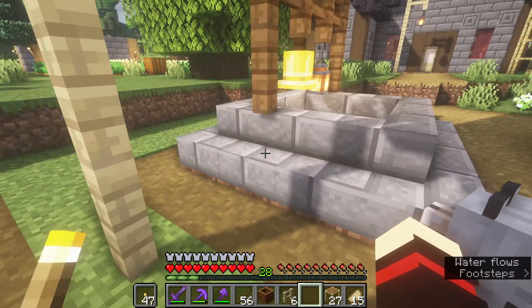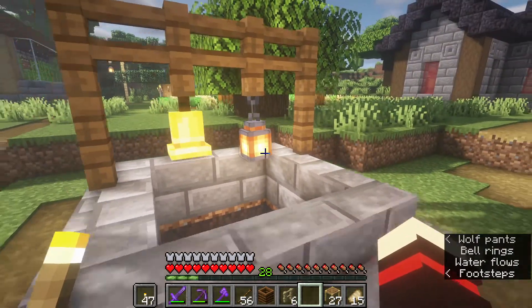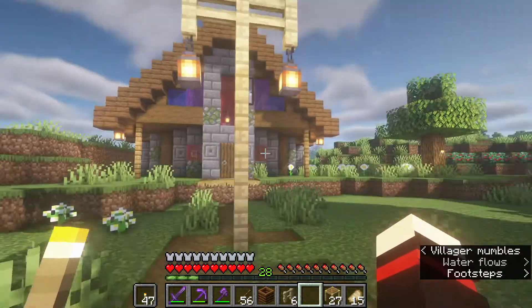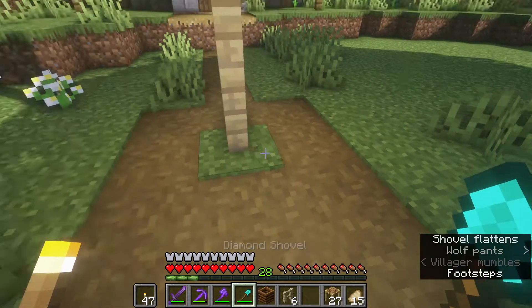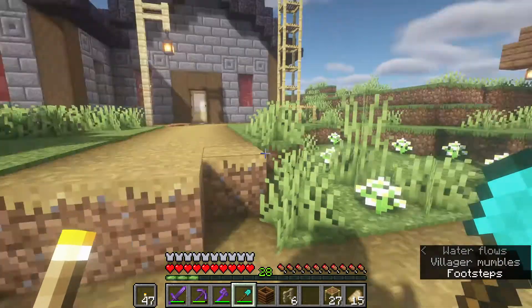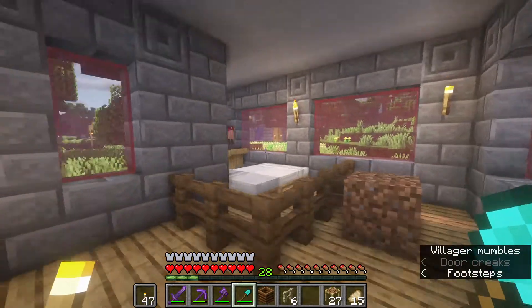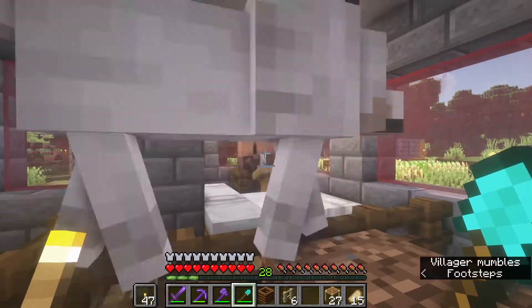I put a bell and a lantern on it for more light — one over here and one over there. I put a double one, which looks nice and gives more light. One in front of our villagers too. I ended up breeding some villagers this morning before I went to work.